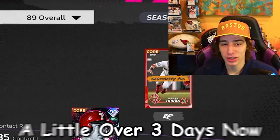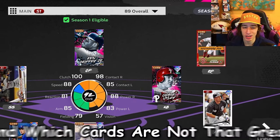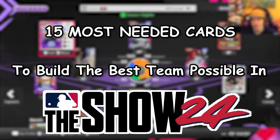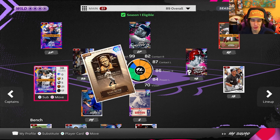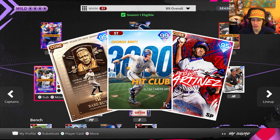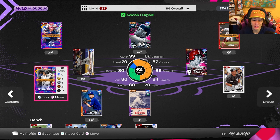MLB The Show 24 has been out for a little over three days now and we've learned which cards are really good and which cards are not. Today I'm going to tell you the 15 most needed cards to build the best God Squad possible. I'm not going to talk about cards that are over 200k or 99/95 overalls — if you have 99 Babe Ruth you already know you're using him.